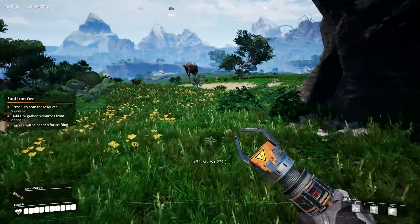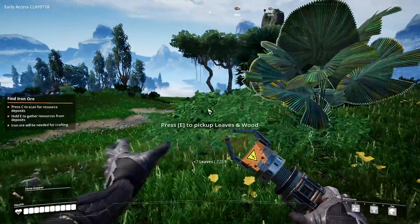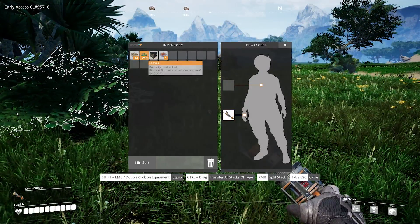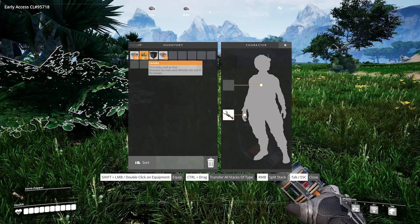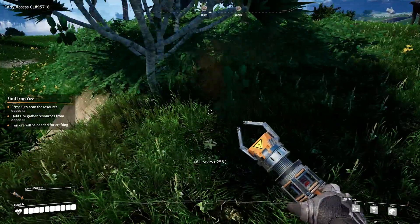All right, how much of this stuff do we have to pick up? Let's have a look at this inventory — 250 leaves! Primarily used as fuel for biomass burners and vehicles — can use it for power. Wow, we are green and efficient!